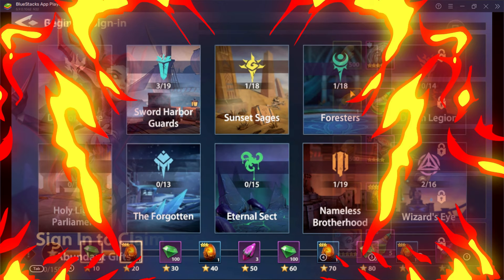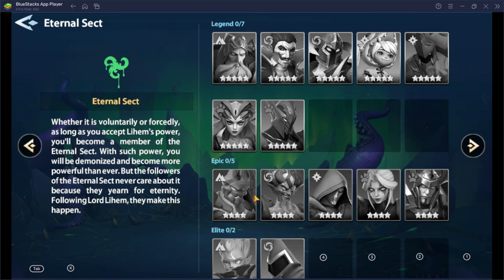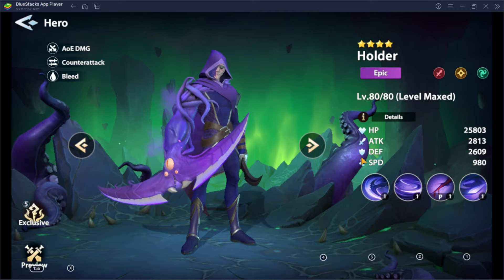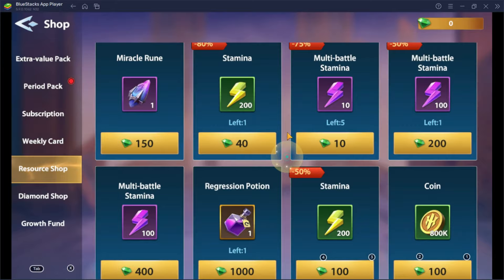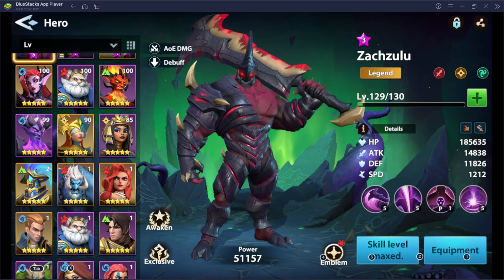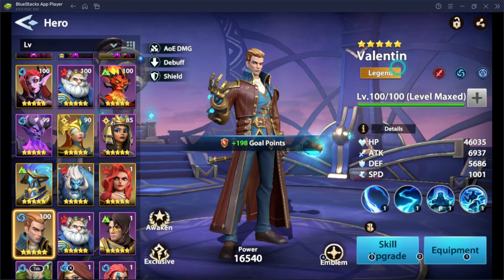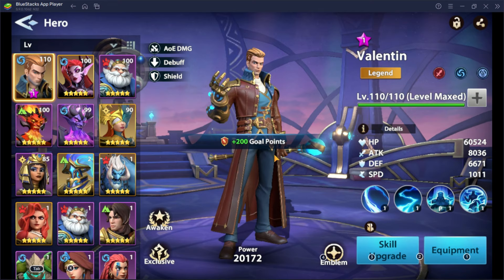Number 2: Focus on boosting up one attacker. Either epic or legendary — that depends on you — but focus on one attacker. I highly suggest Holder for epic because he's got a counter attack buff he can use on himself, and this hero is really helpful in early stages. The game will provide you a regression potion along the way, and this potion returns all of the resources used for that one hero. Once you claim all your resources back, you can use them on your much more dependable damage dealer. We just don't want to waste potions, eggs, and scrolls on heroes that will end up unused anyway.